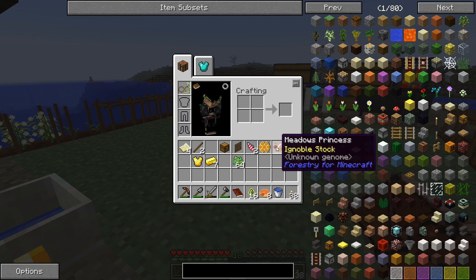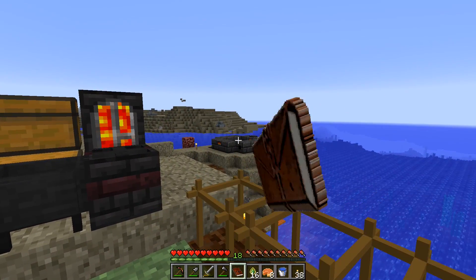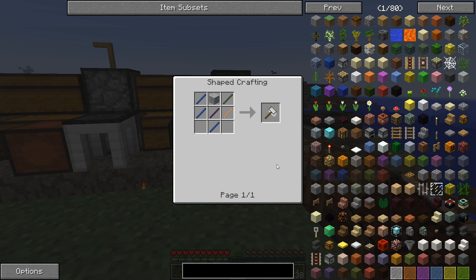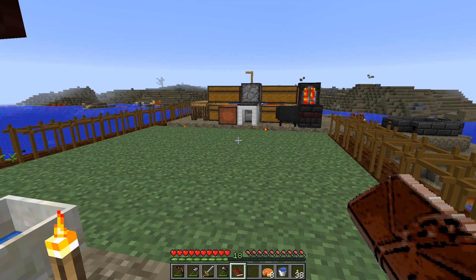Also I have some bees in my inventory — a noble meadows princess. There was a beehive over there by our smeltery, and since we're able to make string I made myself a scoop. These are made from just wool and some sticks. So yeah, use the scoop to break the hive. We got the bee and a comb, and then we're running out of space, so that's why I got a lot of this other random stuff in my inventory.